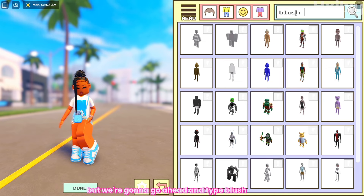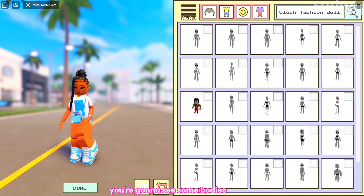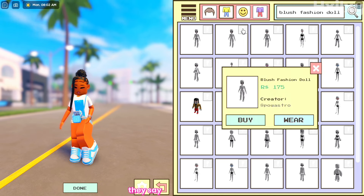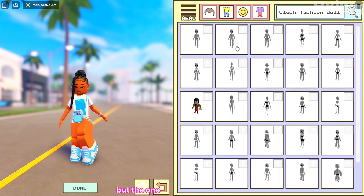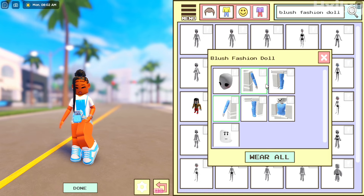We're going to go ahead and type 'blush fashion doll' right here in the search section. Once that is searched you're going to see some bodies pop up. You're going to choose the second one — well, that's the one I used — but you can use any of the first three ones. As you can see they say 'blush fashion dolls', so you can wear any of the first three, but the one I use is the second one.